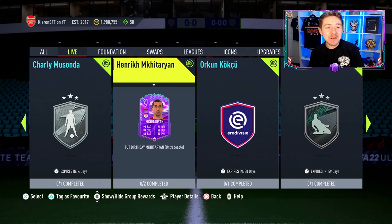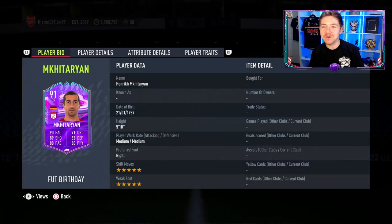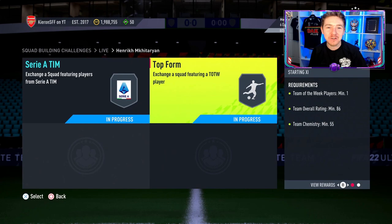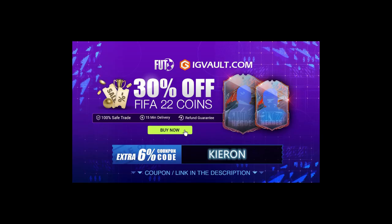Full Birthday has arrived in FIFA 22 and in it there is a 5-star 5-star Mkhitaryan. We are 100% completing the SBC and getting him in the club because historically Mkhitaryan with a boosted card has always been pretty damn good. The Road to the Final card when he was at Arsenal a few years ago is still one of my favourite cards ever in Ultimate Team.